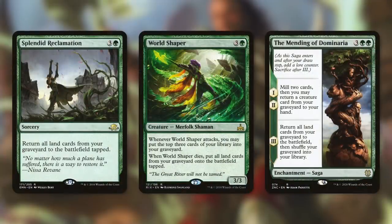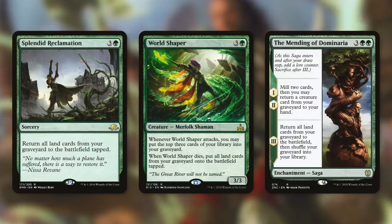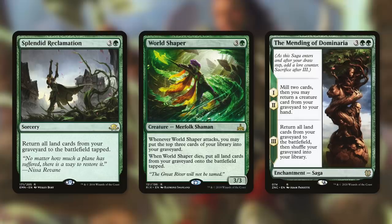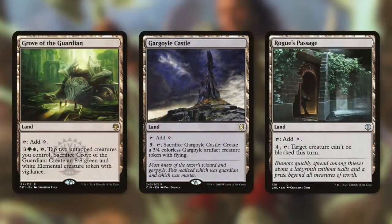Once we've filled our graveyard with lands, we use Splendid Reclamation, World Shaper, and The Mending of Dominaria to get them back. Splendid Reclamation returns all land cards from your graveyard to the battlefield tapped. World Shaper mills three cards whenever it attacks, and when it dies, puts all land cards from your graveyard onto the battlefield tapped. The Mending of Dominaria mills two and returns a creature from graveyard on its first two lore counters, then on the third returns all land cards from your graveyard to the battlefield and shuffles your graveyard into your library.